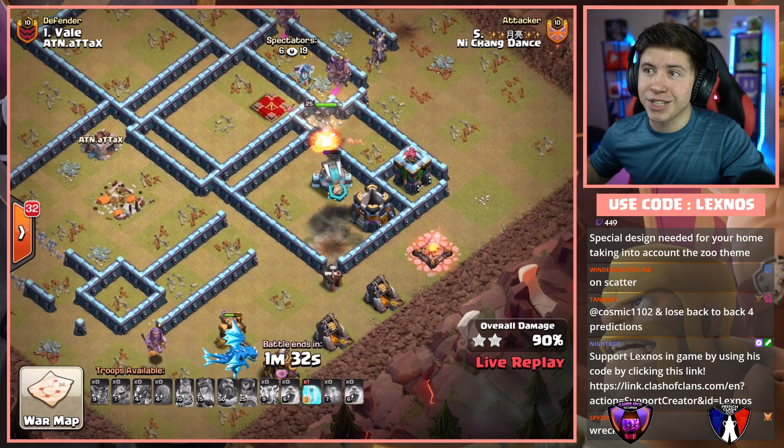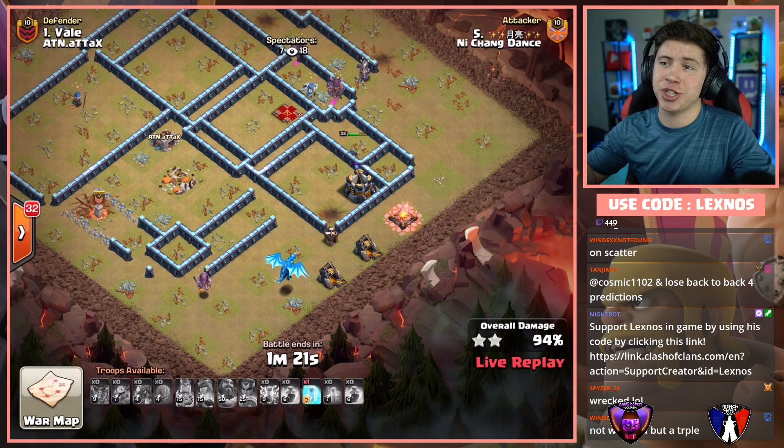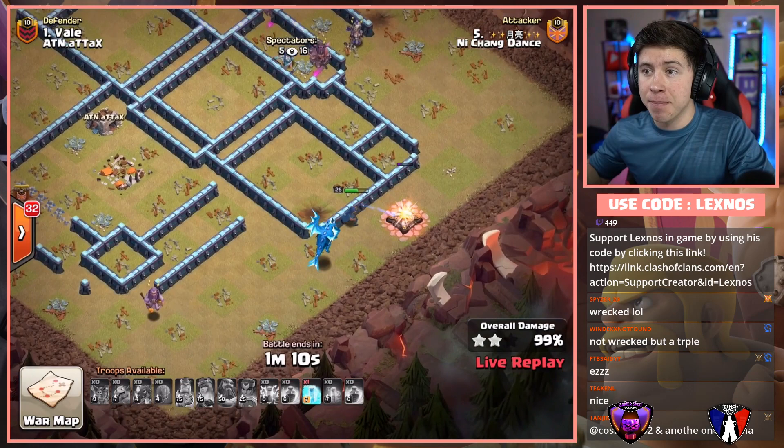They are unstoppable versus ATN right now — they're gonna be three for three and all the pressure is back on ATN who have to triple again just to keep up with Dance. Wow, what an amazing performance so far. That was a fast attack — a minute and 10 to spare. That attack was only a minute and 50 seconds. Clan class triple with the E-Dragons. He had two Lightning Spells for one of the Sweepers as well.